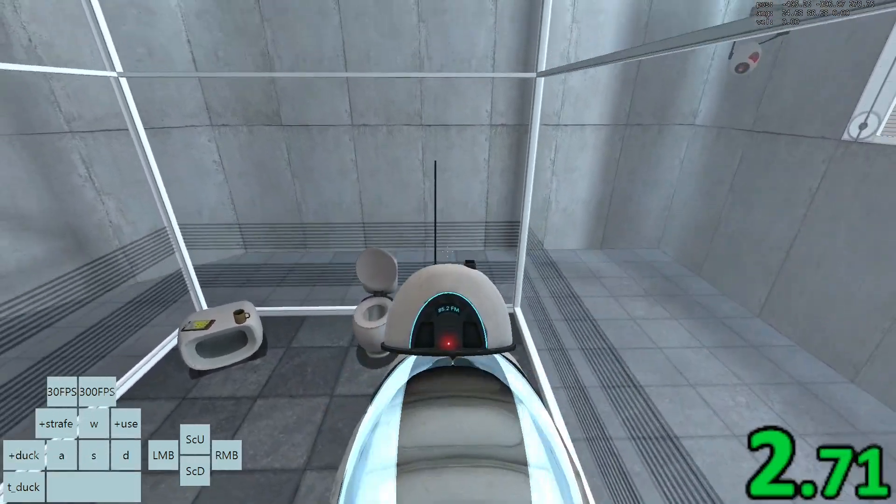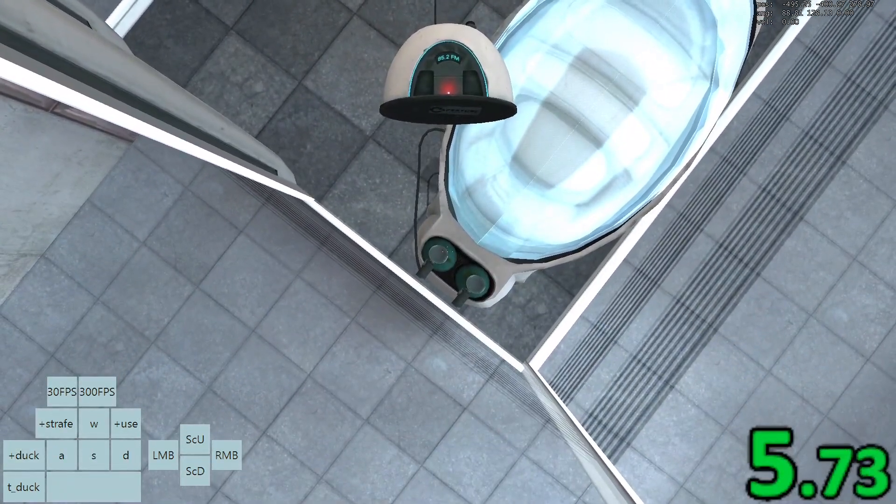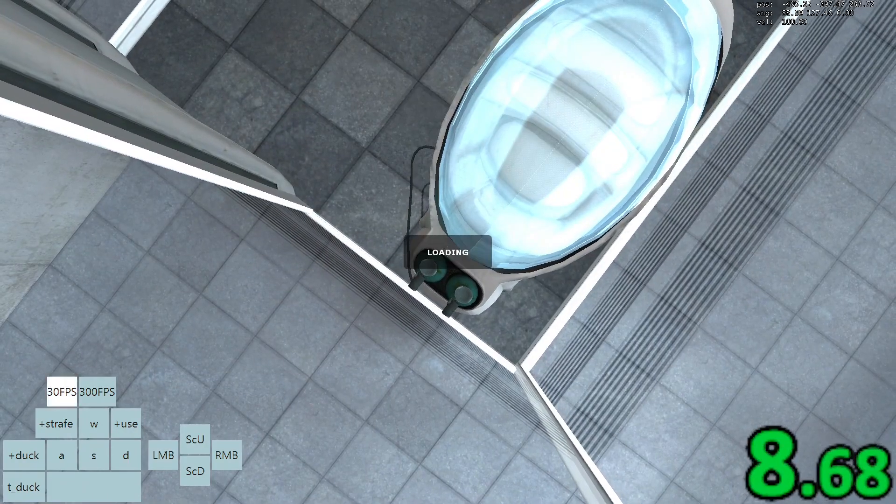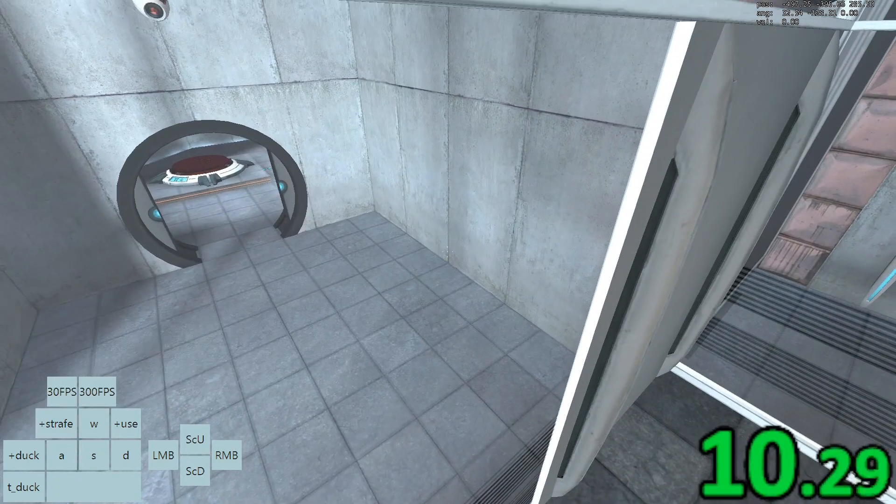If you never start passing through the glass, it could mean that you looked too far to the right and your Y position shifted to negative 398. Your Y position should never go above negative 399.